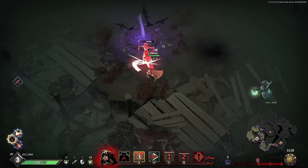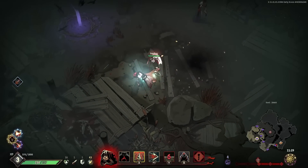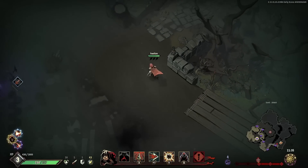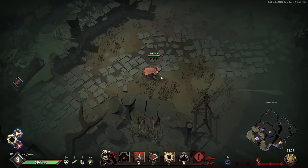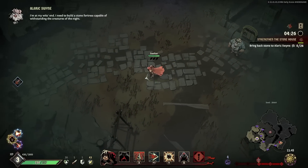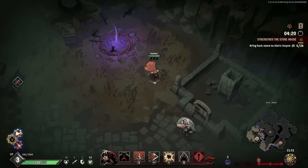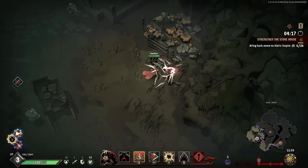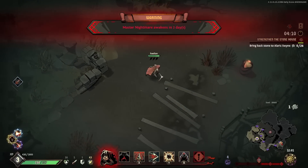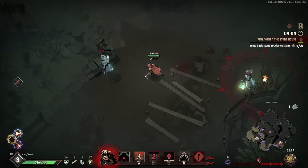Getting further away from our hub — I wonder if that's what determines when things get more difficult. I'm not really sure. We found a quest: bring back stones to Aleric's shrine. Okay, so I need to look around for some rocks — there they are. I should pick up this quest early so I can just gather the stuff as I go.